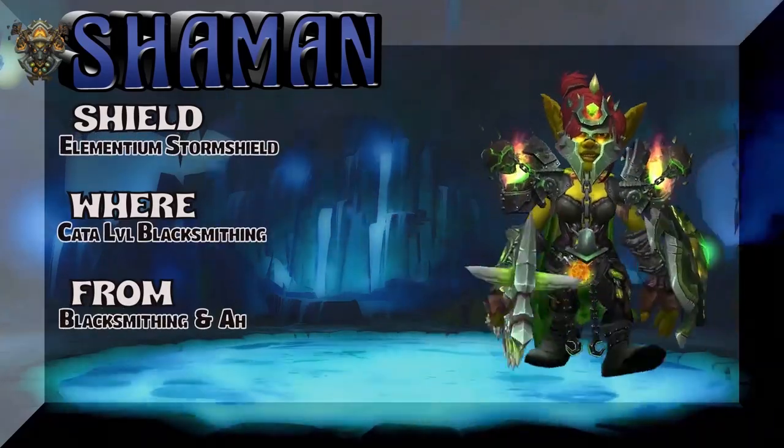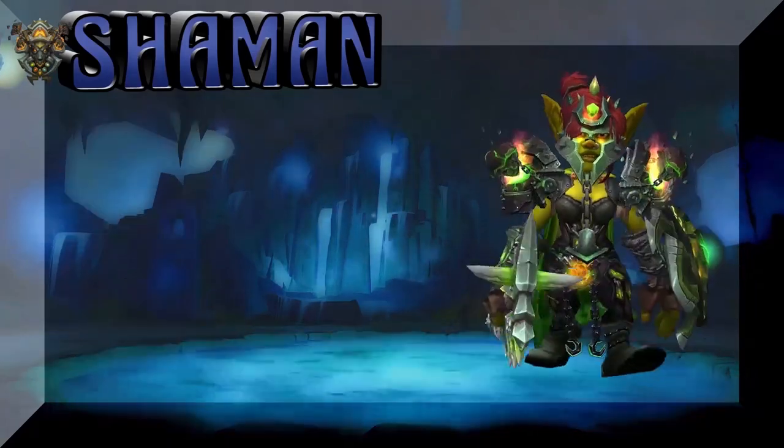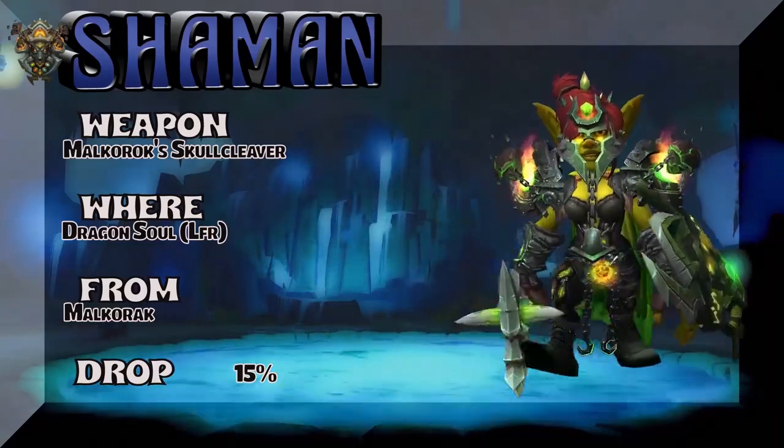The Shield — Elementium Storm Shield — Cata-level Blacksmithing; buy it from a blacksmith or on the Auction House. The weapon is Maw of the Dragonlord — Dragon Soul LFR is the place.